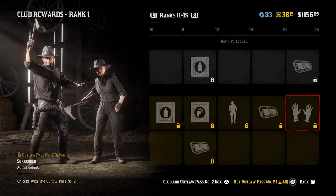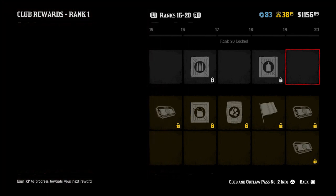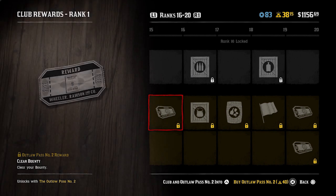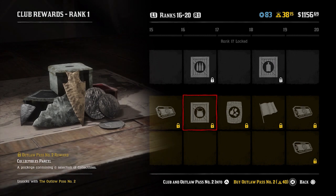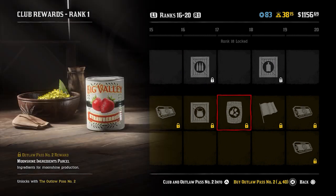Moving on to rank 15, there's the surrender emote - the role players will enjoy that one. You can also change your honor for free. At rank 15 you also get the clear your bounty token, so if you want to go on a rampage through Saint Denis and don't want to pay the money for your bounty, you can clear it using this free token. At rank 17 you get the collectibles and the ammo parcel. Moonshine ingredients parcel at rank 18 - that might help you on your way leveling up the moonshiner.